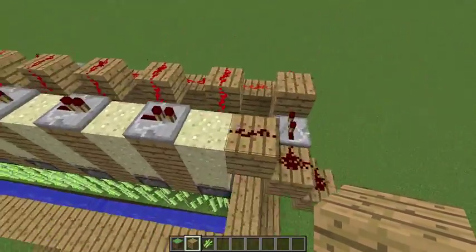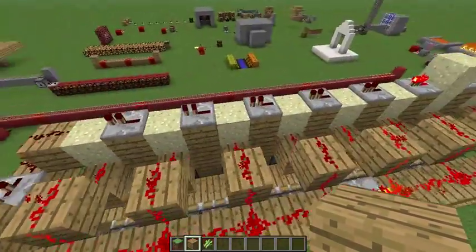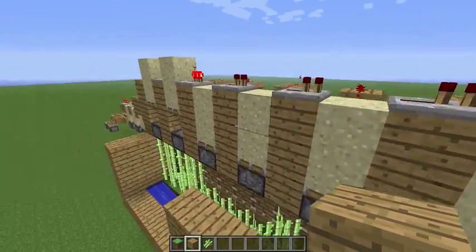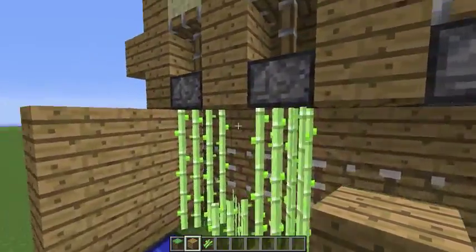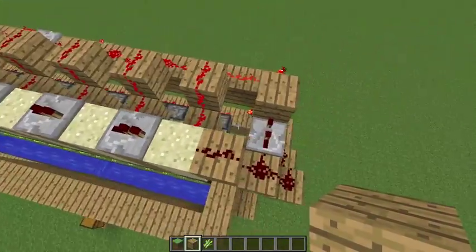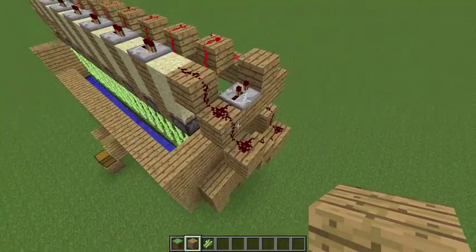The second thing it does is, after a delay of two ticks, it cuts off the power to the pistons, so that the pistons get depowered and retract down after the sugarcane has been harvested. If these were to try to fire at about the same time, then it would just make some sort of weird infinite loop.